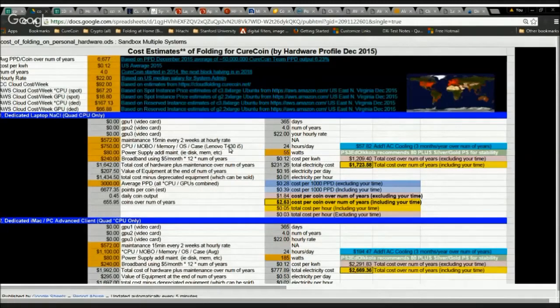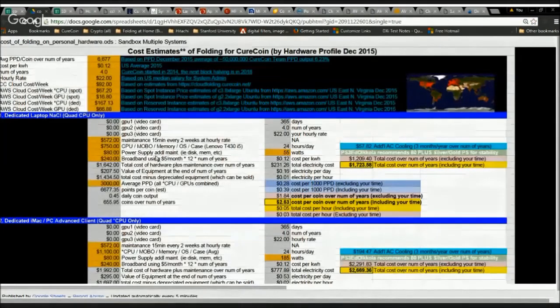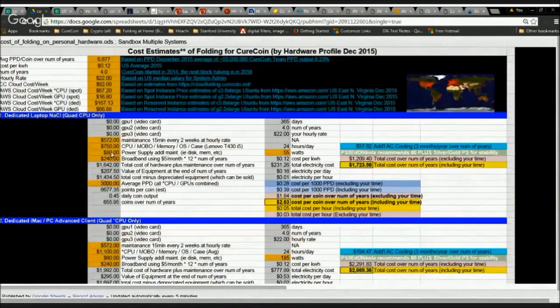For this config we're considering a Lenovo T430 — a middle-of-the-road laptop you can now get for around $523 on Overstock.com. Additional maintenance over four years is baked in for likely hardware replacements — a memory module, power supply, or disk going bad. We're also adding $240 over the four-year period for broadband, calculated as $5 per month times 12 times 4 years, since you need an internet connection to download folding jobs.